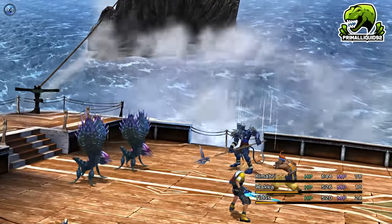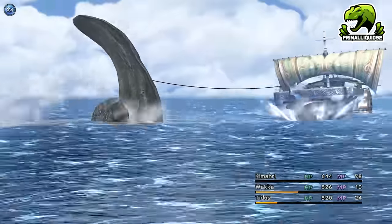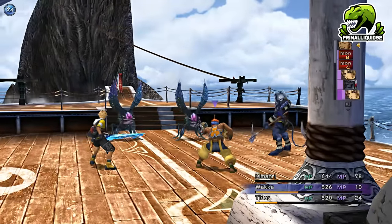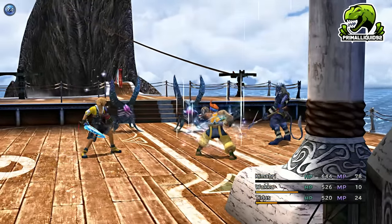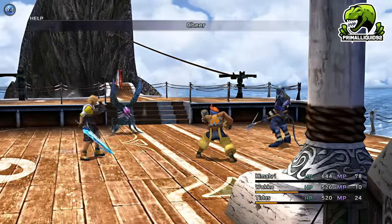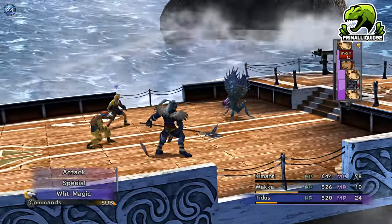Get Tidus to use Cheer 5 times to boost everybody's attack to the maximum increase, then use Haste on Wakka and Kimari. With Haste and 5 Cheers, we can one-shot the Sinscales and our characters will be fast enough that the Sinscales never get a turn, meaning we can never die. You can do this without Haste; however, the Sinscales will get turns and can attack you, meaning it's possible to get a game over. Hence, I always pick it up.